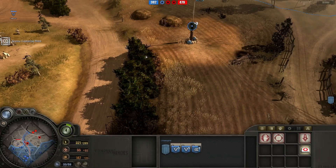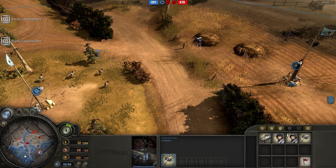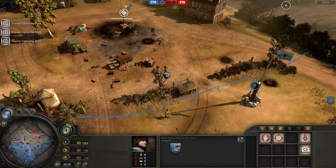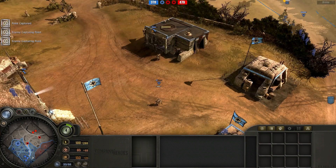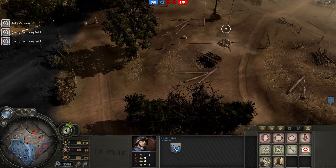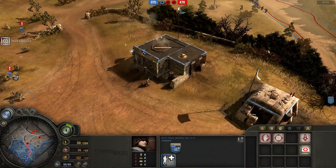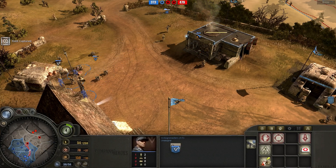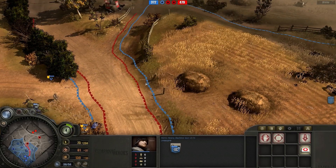I do have veterancy on both my infantry and my support units. My opponent is taking that fuel point and it looks like he also got BARs on his rifles, so his rifles - which were already winning against my infantry - will now do even better. I did just retreat two Volk squads that were almost at full health, but I wanted to reinforce one guy on each squad since they were both at four men. I do have quite a few units sitting in the middle of the map and I should probably do something with them.